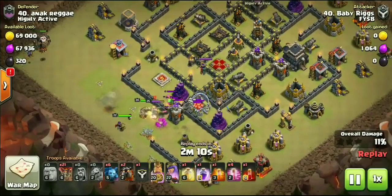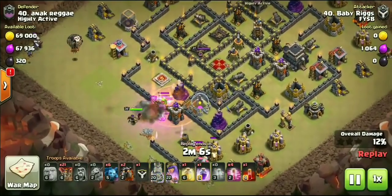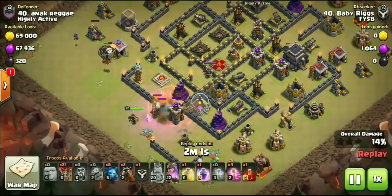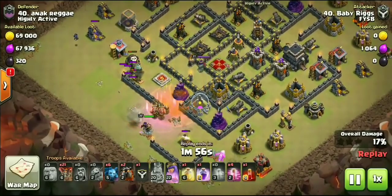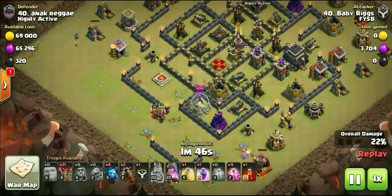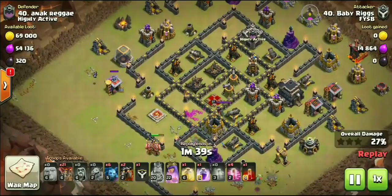We dropped one loon as there was an easy lure — enemy clan castle pulled out all the air-targeting stuff. Heroes down here at the bottom, we're going to grab a Tesla and two Wizard Towers, taking care of the enemy CC troops. Now that leaves the enemy Queen. It's very common at Town Hall 9 to have the enemy Queen right smack dab in the center of the base. How do you deal with the enemy Queen? By using the max Skeleton Spell along with a rage spell to really take her out quickly.